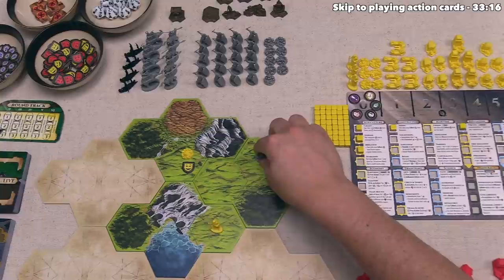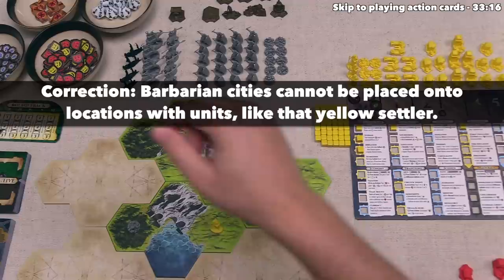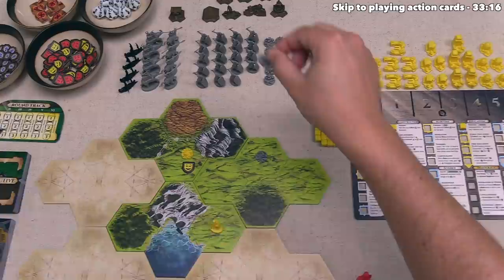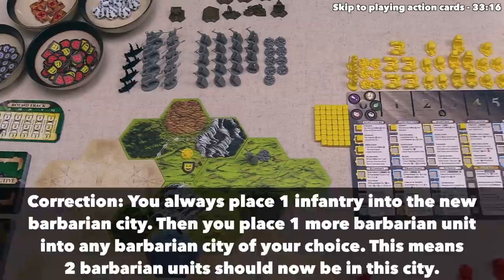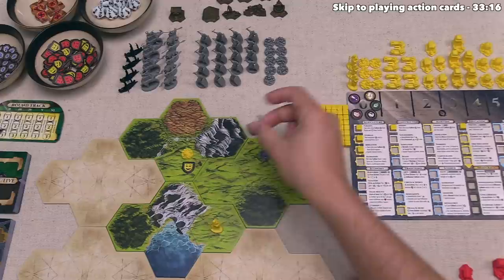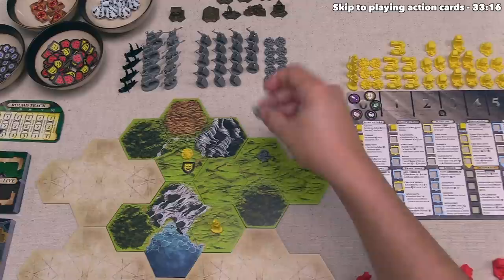At this point the settlement could be placed on a few different spots that are exactly two spaces away from one of their cities. They've decided to place the barbarian settlement right over here. The second step of a barbarian spawn action involves taking a barbarian infantry into a barbarian city of the player's choice. At the moment there is only one barbarian city out here, but if there were multiple, including some way on the other side of the map, the Celt player could have placed this infantry down over there.